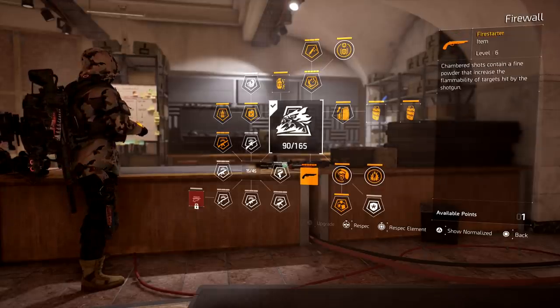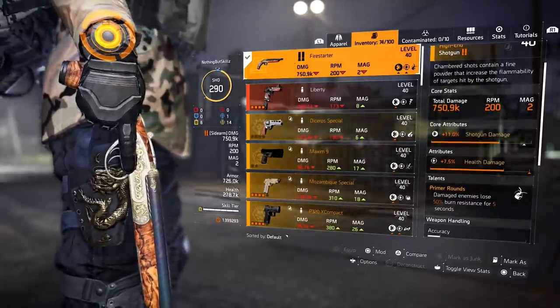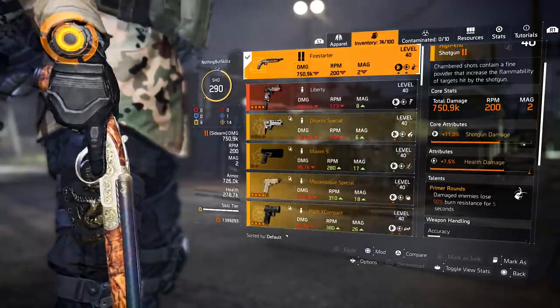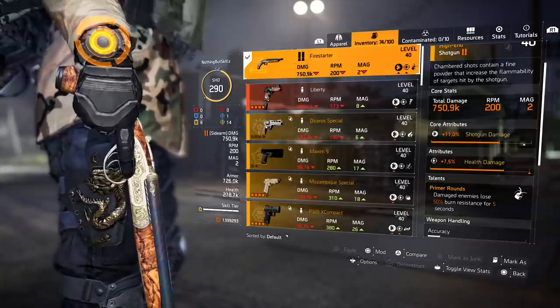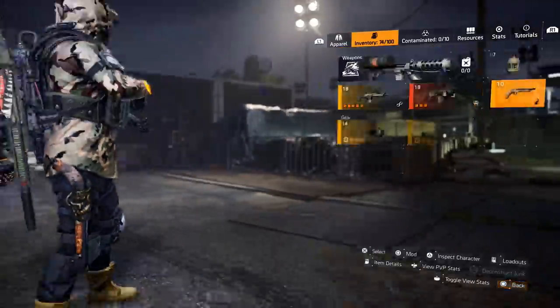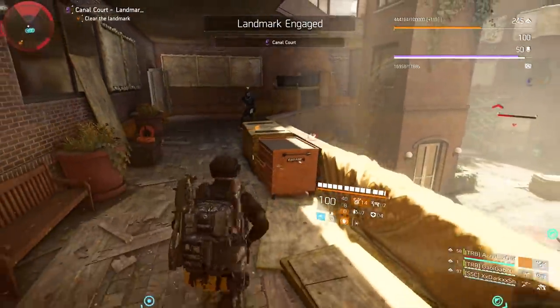The fire starter pistol only comes with the firewall specialization. Damaged enemies lose 50 burn resistance for five seconds — so if you're using this in PvP and somebody has 100 burn resistance, one shot with this pistol followed by applying the burn means they'll burn because they only have 50 resistance left. There really is no wrong specialization to run.